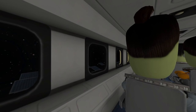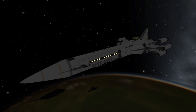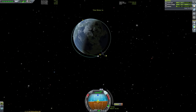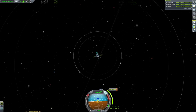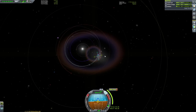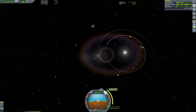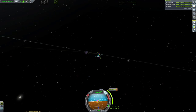Now I know what you're thinking — Matt, you blithering blundering buffoon, that's nowhere near enough delta-V to get to ELU — and you are right. According to my trusty delta-V map you would ideally need a rocket of around 8,500 m/s of delta-V to get a ship from Kerbin orbit to ELU surface and then back to Kerbin again, if you're doing it kind of the brute force method. So with that being the case we are approximately 3,500 m/s of delta-V shy of what we need.